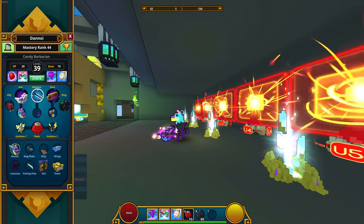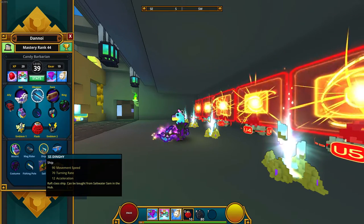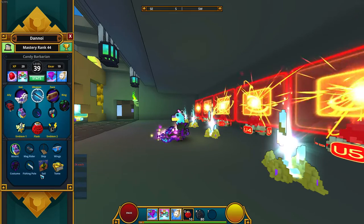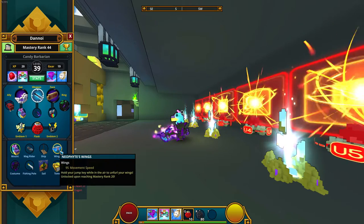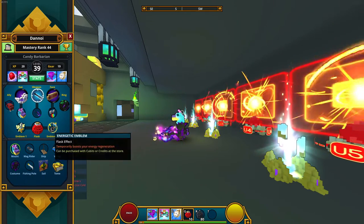For my mount, as you guys know, it's a Prancing Pinata. My mag rider is a Mega Skater. My ship is an SS Dingy, which you can get from the Hub Shop. My wings are the Neophyte's Wings.